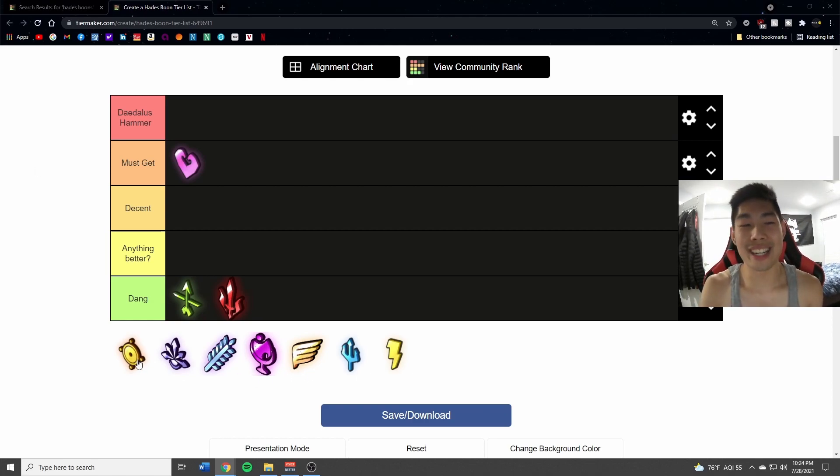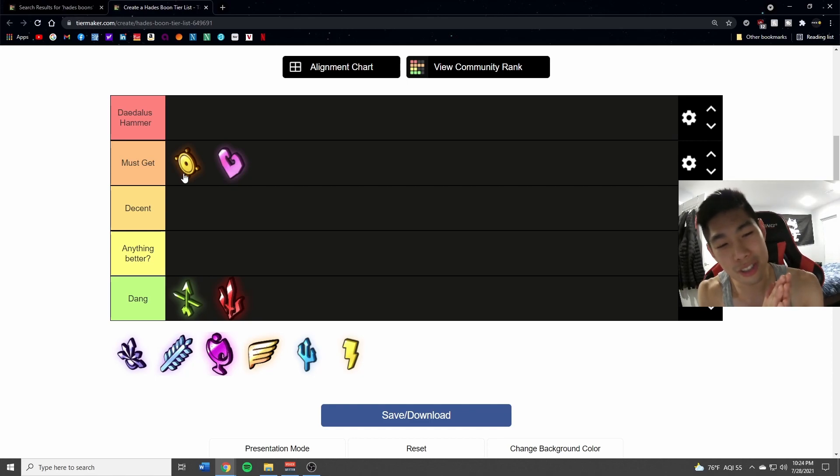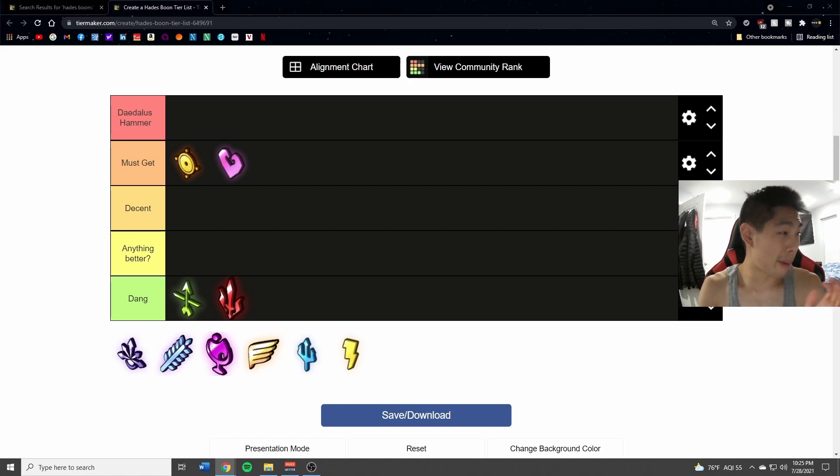And now Athena — woo — we've gone back up to the must-get tier. It is actually the best boon in my opinion, under the Daedalus Hammer. This is the next thing you should get every time you see Athena. Straight away, no questions asked. Athena does the second-best damage: it increases your attack by 40 percent and your special by 60 percent. But the one thing that makes me consider it better than Aphrodite is that your attacks can deflect.